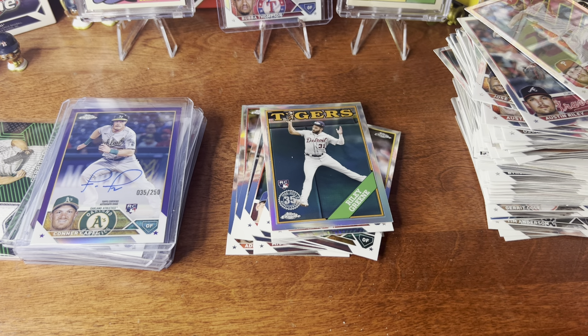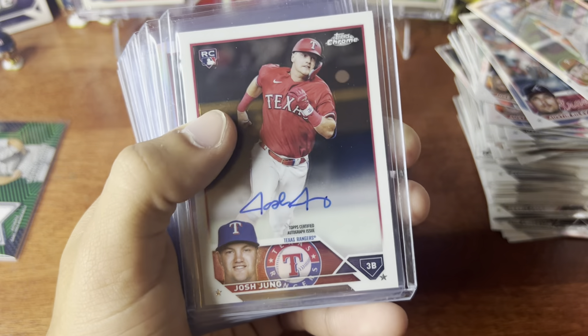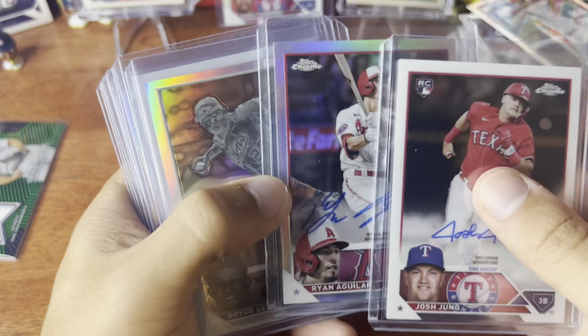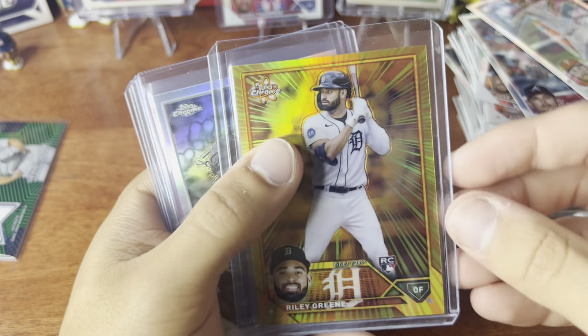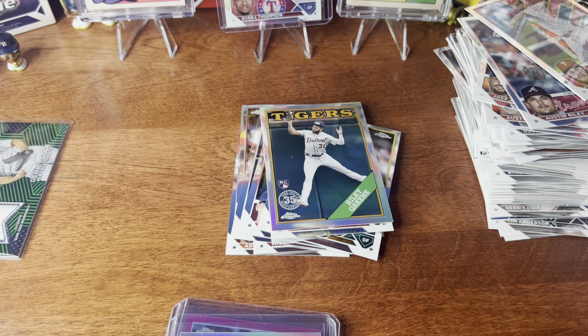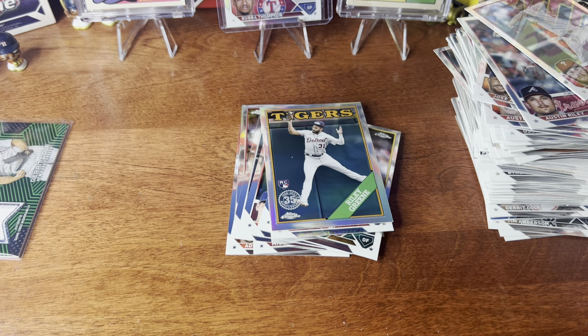That's Topps Chrome for you — wow, it delivered! Let's go over the good stuff: Connor Capel rookie auto 35 of 250, Josh Young auto — that's a big one — Ryan Aguilar numbered auto, Royce Lewis negative, Bryce Johnson rookie auto, Riley Green Radiating Rookies — that's a tough pull. Hunter Green negative, Wander and Anthony Rendon pink — two pinks. Pretty much a great opening. I'll go through and see if I missed any Otanis.